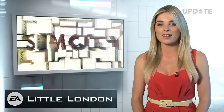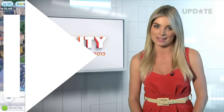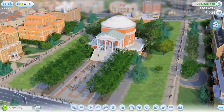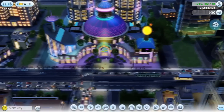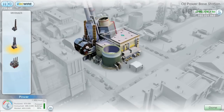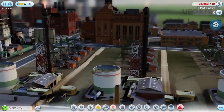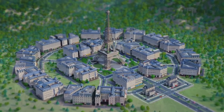A new blog post has appeared online from Maxis discussing creating international cities in SimCity. Art director Eugene Wong discusses the European city sets included within the digital deluxe version of SimCity, whereby simply placing down a global landmark will transform your city to match the look and feel of that nation's landmark, which means you can make yourself a little London, Paris or Berlin to have your mayoral way with.